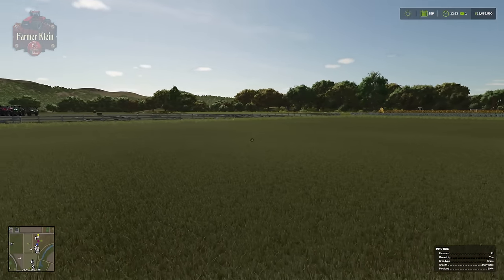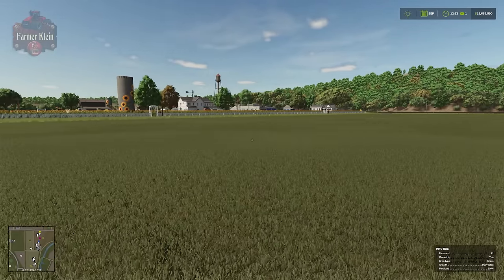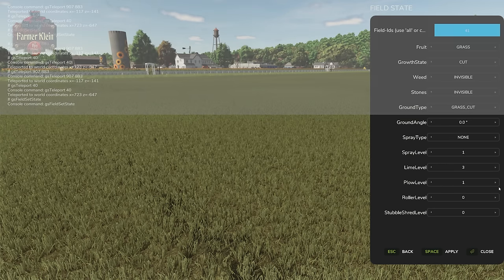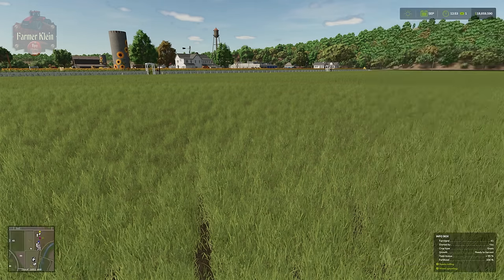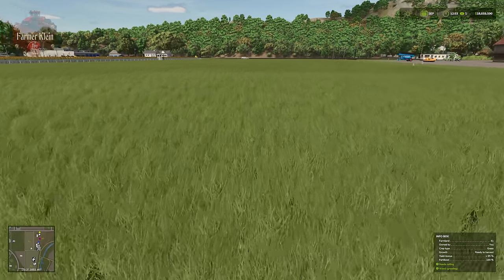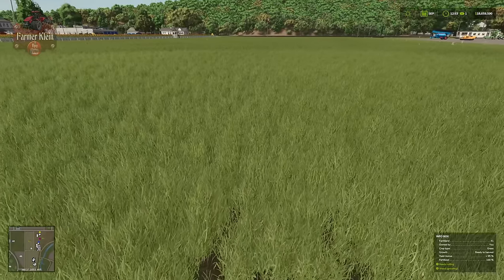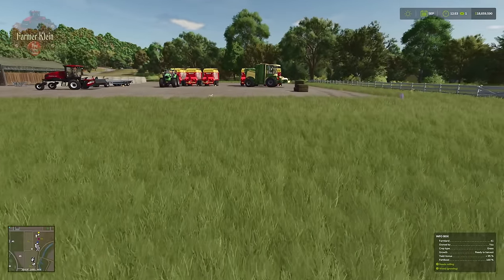Before we close out the video, you may be wondering how the field was prepared and how I know it was prepared the exact same way for each test. That's where the dev console comes into play — we run a command where we set the field state. We say we want grass, set it to harvest ready, with spray level two, lime level, plow level, and roller level of one, then hit apply. We have our yield bonus set to plus 95%. After the grass is cut, we run the exact same command to get the field back to the exact same state, so both tests start identically.